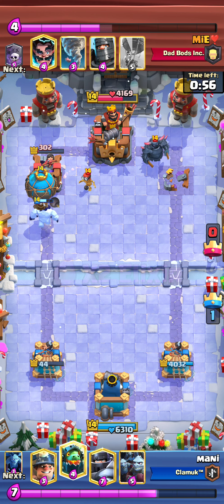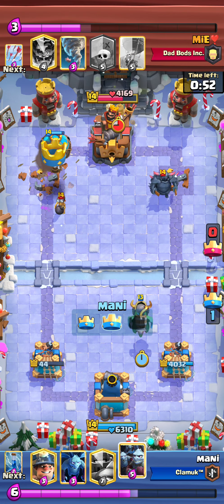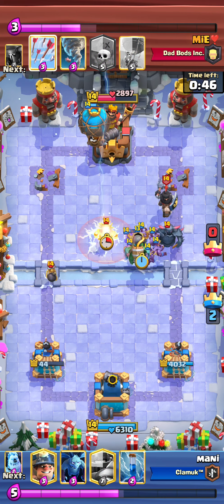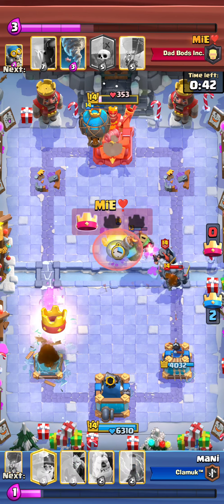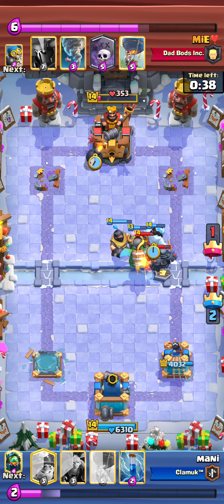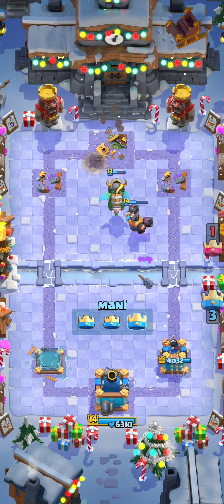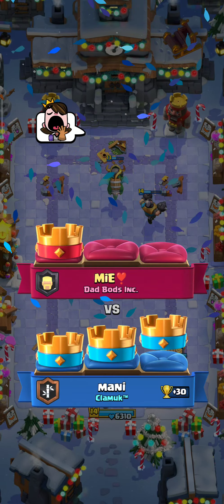I went with Balloon again and took the tower easily. Then I switched to defense because his Pekka push would be dangerous. He had Electro Wizard for my Inferno Dragon, so I predicted it and played Minion Horde — he used Arrows, so I dropped Mega Knight aggressively on the Electro Wizard. That made defense very easy. He focused on the Balloon push so it was a clean match-up win. Not easy, but I made it work — now at 1828 trophies.